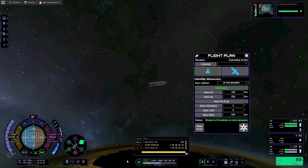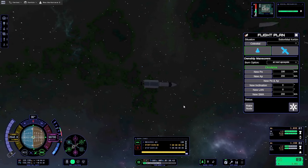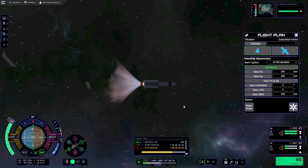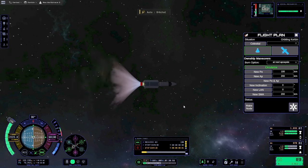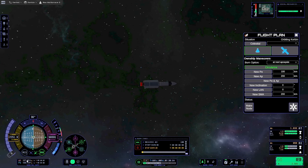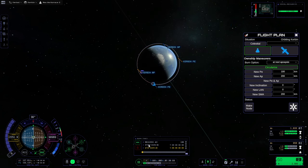With two quick clicks on circularize and make node, we are now circularized, with no rush and no fuss. In this case, we had three minutes to plan, but sometimes you might not have that luxury. And now all that is left is to complete our burn. This is my lazy orbit — note, not to be confused with the lazy orbit mod, which is deprecated and is now just the Alt-F8 cheat menu. And there we go. Getting into orbit and getting circularized has been made just a little bit simpler.